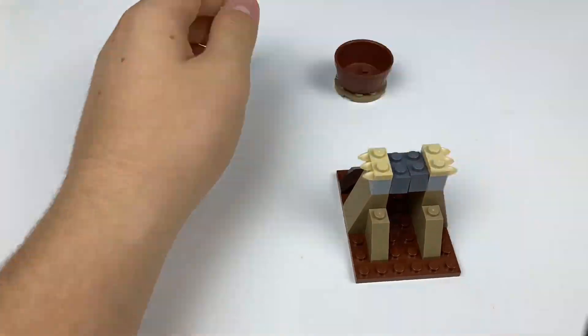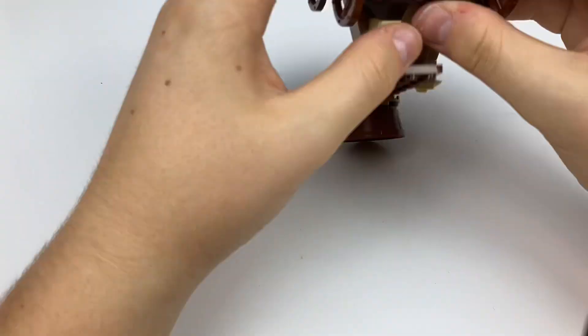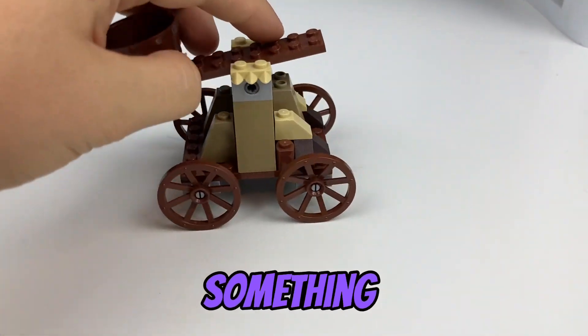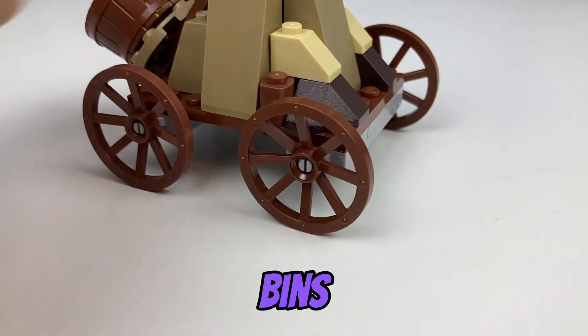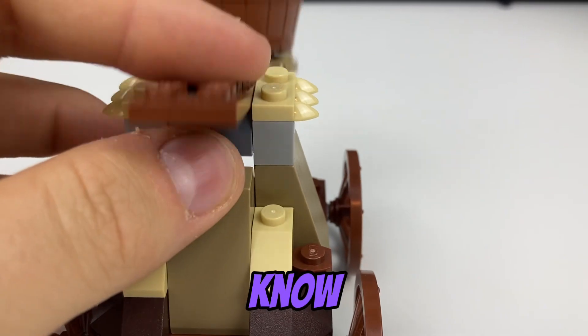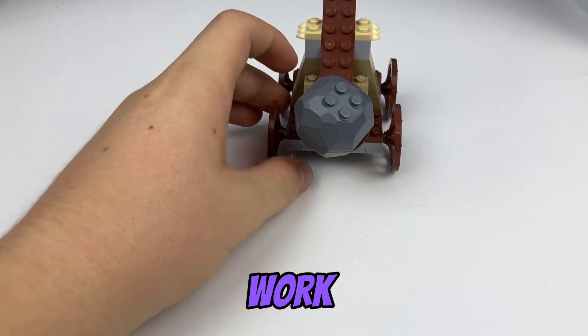The first part of the battle pack needs to have some kind of weapon or build. I went with a catapult because they look super awesome. I found some wagon wheels in the deep depths of my bins. I got a lot of slopes in here because they looked awesome — we got some claws or teeth marks — and we got a catapult where you can put this rock right in there, and it actually does work.